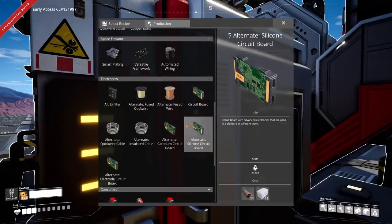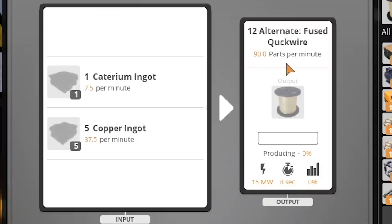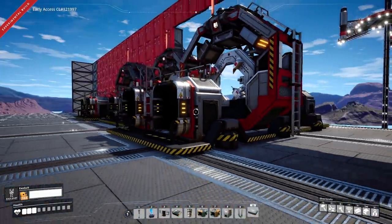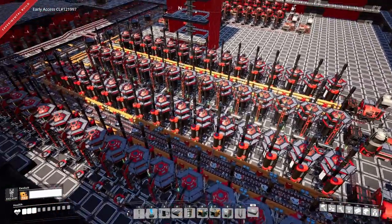You know how last time I calculated we needed about 4,000 Katerium to make quickwire? Well, as the comments pointed out, I completely forgot about the fused quickwire alternate recipe — it's spelled 'quukwire' now, just for this one. This makes the same amount of quickwire as the constructor version where you just use Katerium, except you replace Katerium ingots with copper ingots. So you don't use as much Katerium, which is pretty much the rarest material in the game. However, we need a lot of copper — an insane amount: 2,300 copper ingots in fact. And we just so happen to have used literally all the copper in our base on this massive copper sheet project, so we have literally zero.